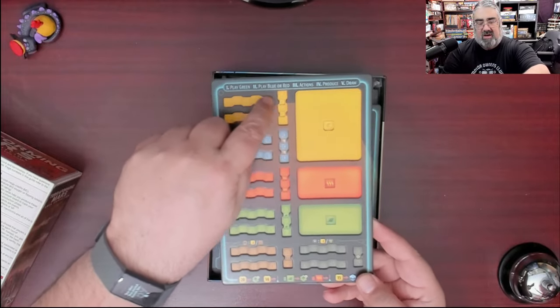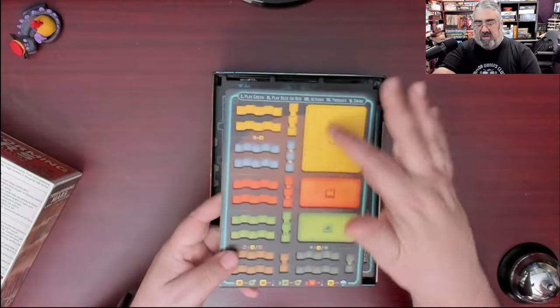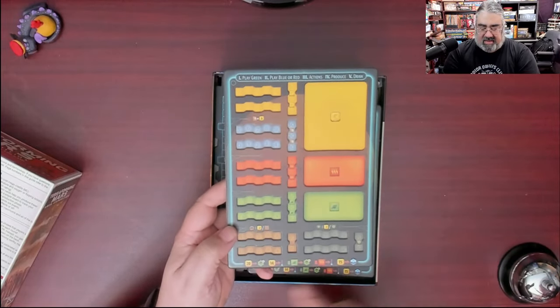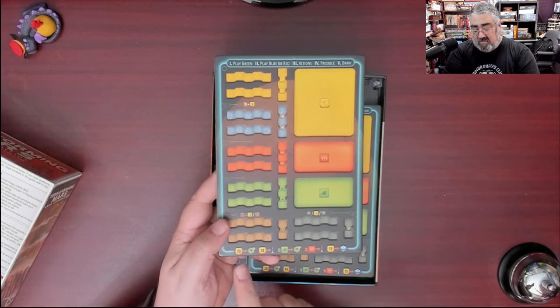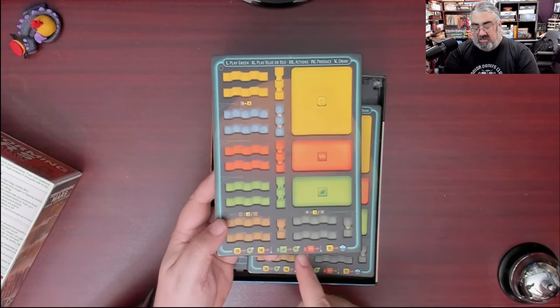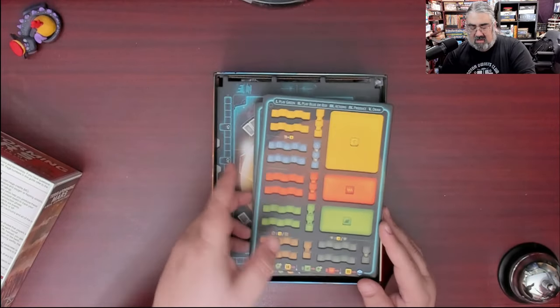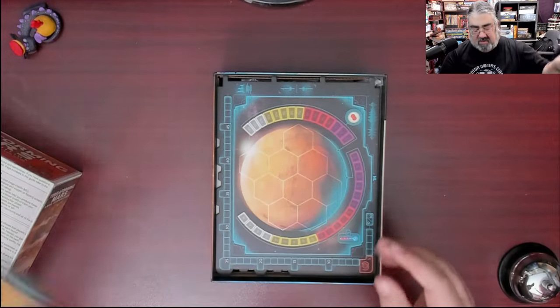The dual layer boards are not warped at all — always good to see. Your cubes are going to slot in and move over. You have your 10s, 20s, 30s, and then a big group to gather your resources. Those are some of the nicest dual layer boards I've seen.